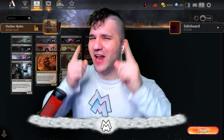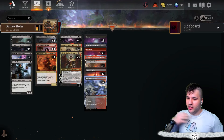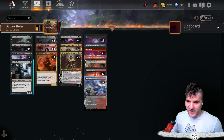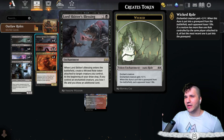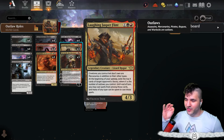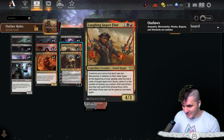Before we dig into the deck, I'm gonna ask you the question today: what is your favorite outlaw? Let's get right into it. We got the Outlaw Roles deck. We're combining two archetypes here — we have Lord Skitter's Blessing, the Spiteful Hex Mage, and the Charming Scoundrel, so we have the life drain kind of roles.